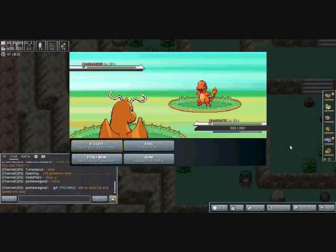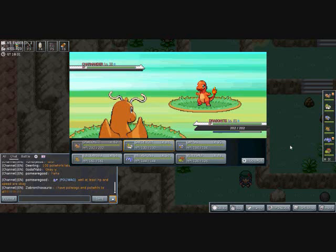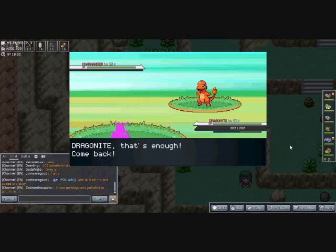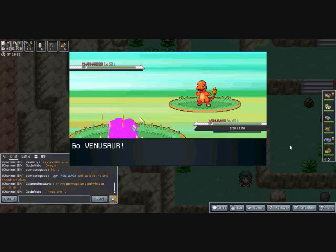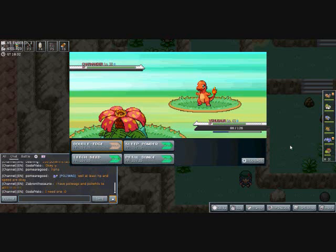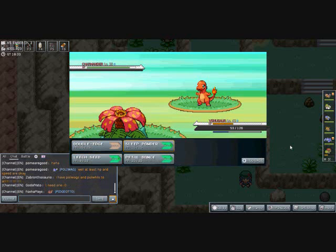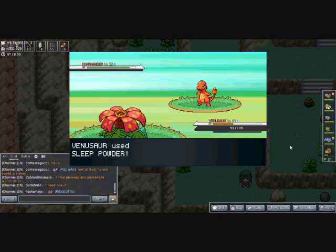Welcome back everybody — just found a Charmander here, didn't take very long this time. I think there might be a swarm going on right now. What happens sometimes is when you go into an area where you can find starter Pokémon, there'll be a whole ton of them at once, so you don't have to look for ten or fifteen minutes before you finally find one.